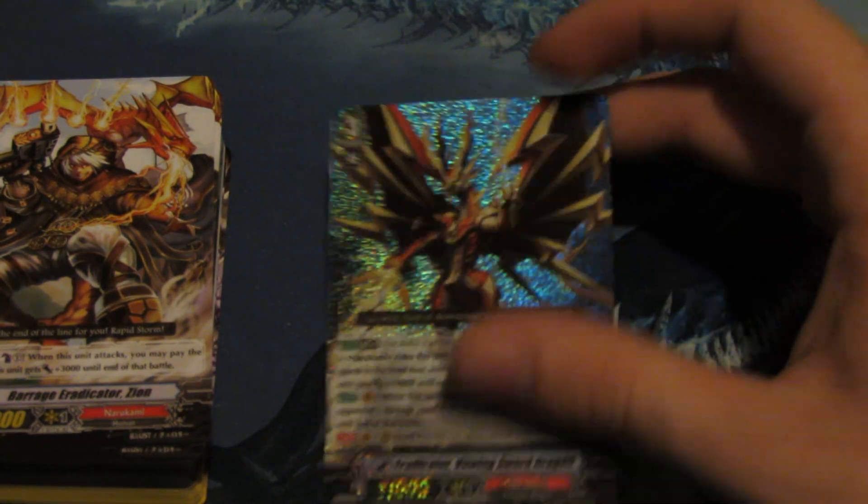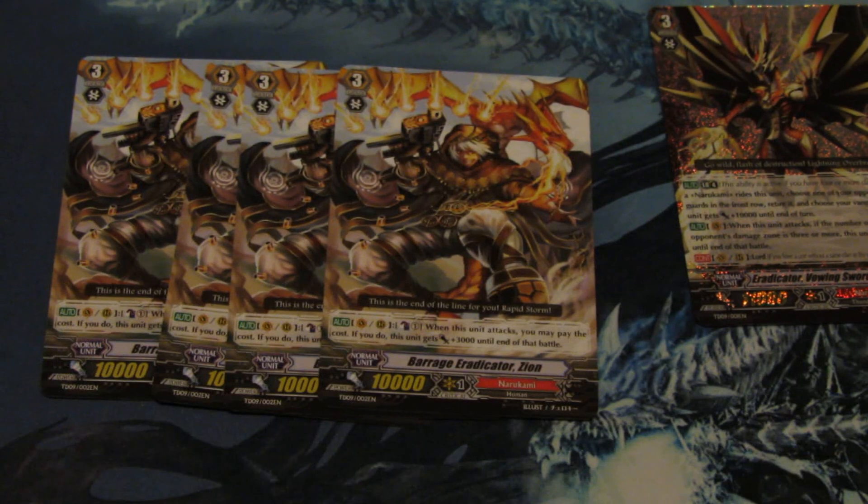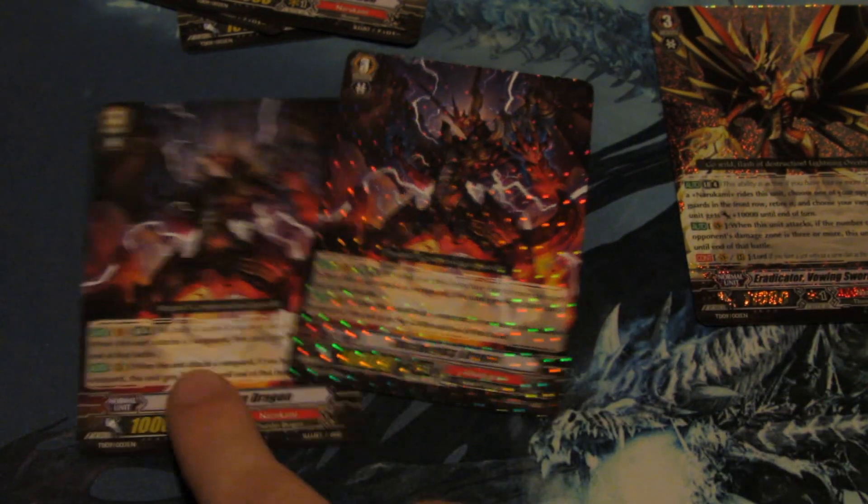The rarity pattern's real nice too. Very good card. For the other great 3's, we get 4 Barrage Eradicator Zeon — that is the plus 3k when it attacks with the Counter Blast card. And 2 Discharging Dragon — that is the Garmoror clone, as well as a Gigantic Destroyer clone on your rear guard. He looks real nice, and the rarity pattern's interesting too.